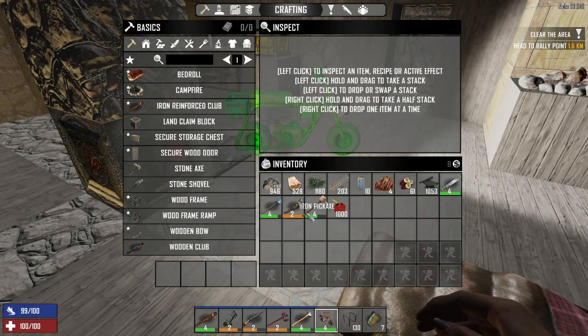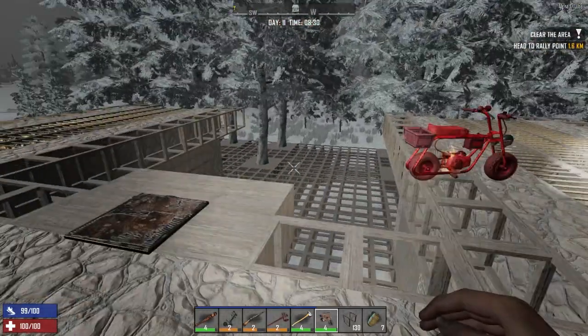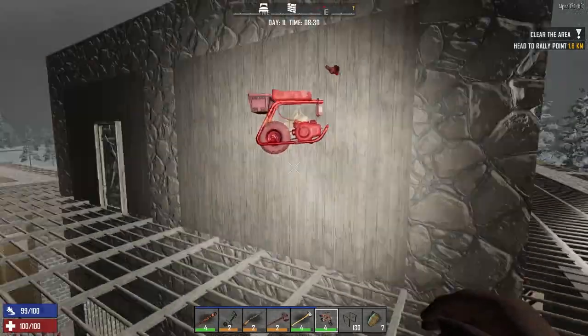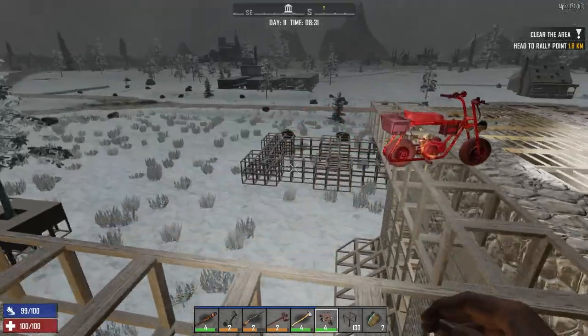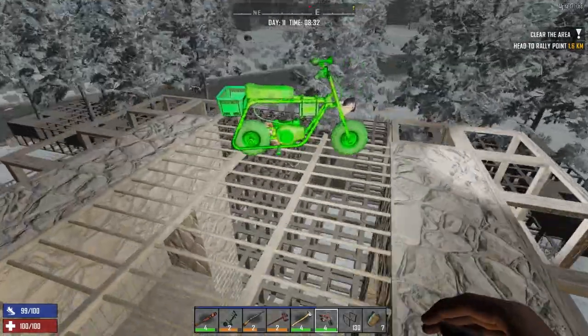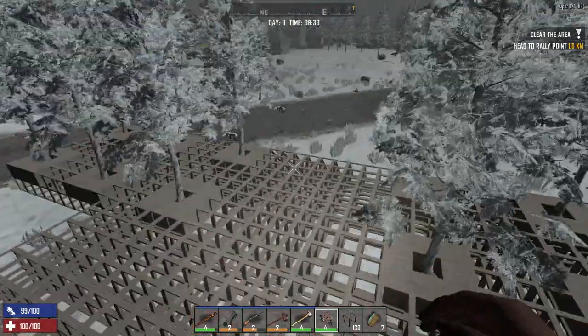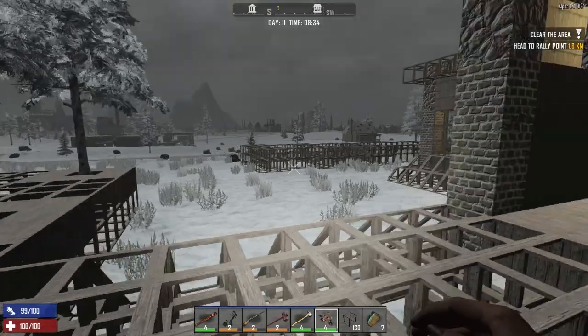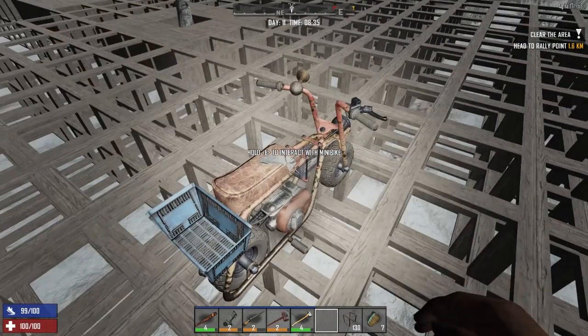I'm gonna take the pick just in case. I keep saying I'm gonna make that hammer. Let's go out this way — I did get this other side started. Got this one finished off except for the middle part. It's gonna take a lot of wood but I wanted to get this other section filled in before solidifying the surface. Let's put some gas in there — oh, it keeps its gas. I forget about that.